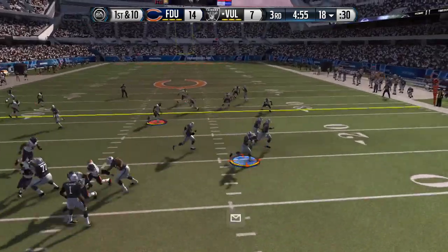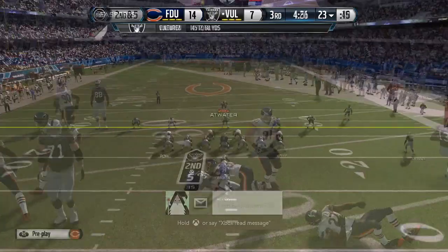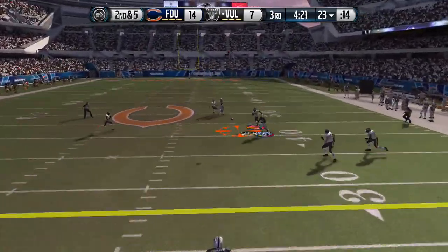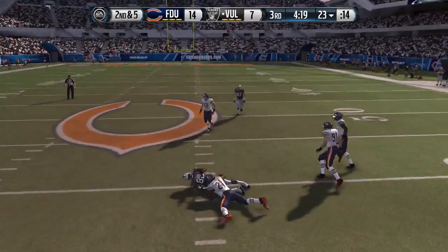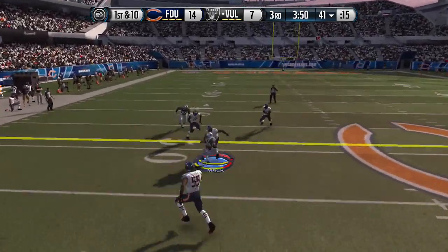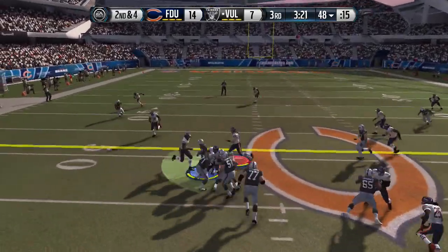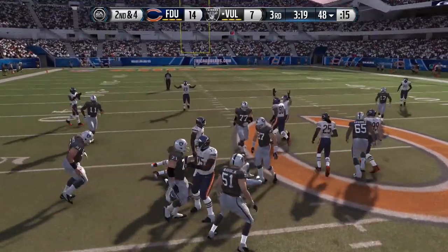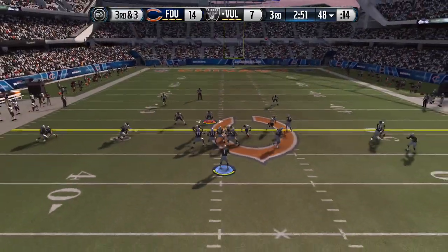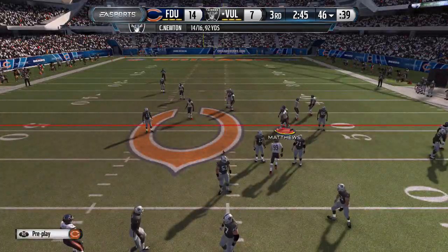Coming out of halftime, we put in a big hit on one of his guys but he doesn't fumble. Good luck trying to make Bo Jackson fumble — every time I hit him he never fumbles. Then he pulls out the flea flicker — I remember that play specifically because I pass-committed and they still completed it. My guy almost jumped the route but he had to throw it in there and he caught me with it. Good play by him. We end up getting to a third and three situation, he goes with a screen but gets an awful animation by his receiver.